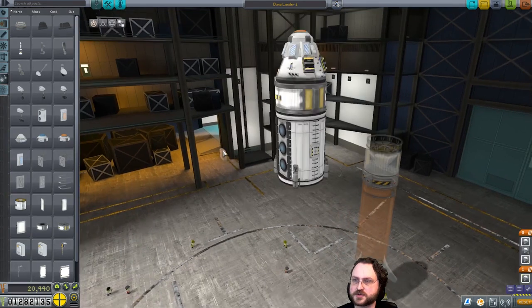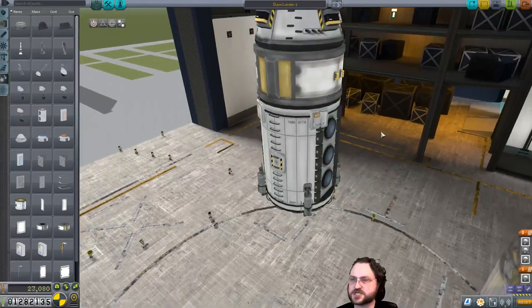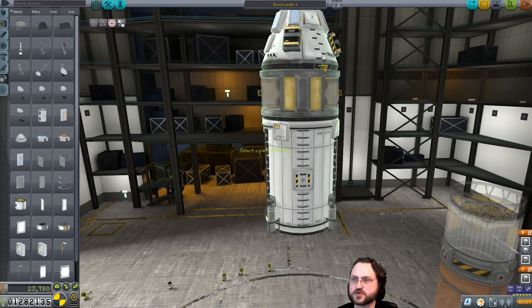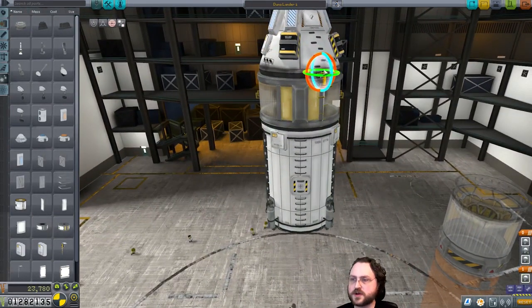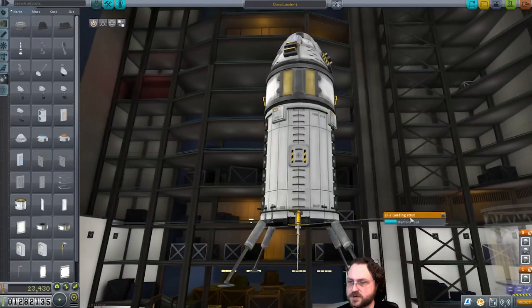We want to be able to stow the solar panels afterwards. A couple more over there — we're not covering the hatch. Maybe ladders — grab the rotate tool. There's a ladder over there. Actually, we don't need a ladder here because people will just be able to come in and out from that hatch, and that will be perfectly sufficient. There's a hatch on the other side of the science lab, but we have to make sure they're all aligned. Pretty sure there's just one on the top — the science bay has two.